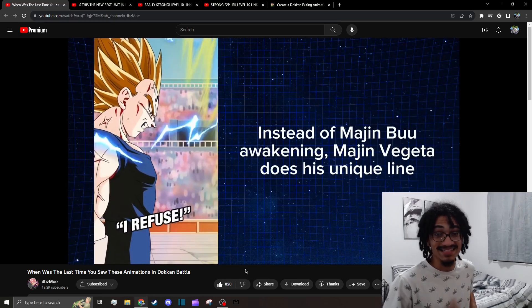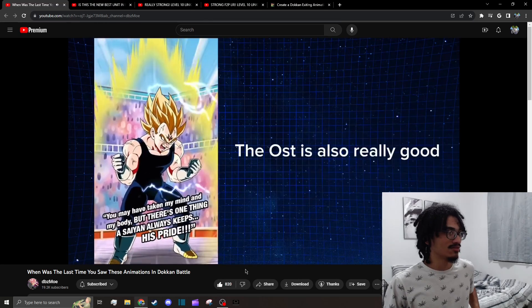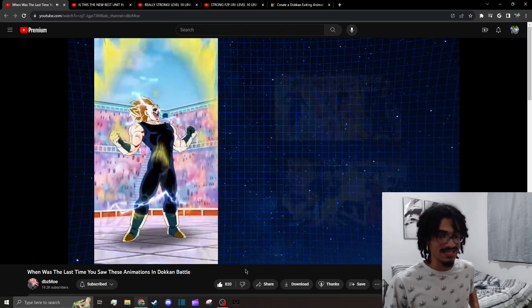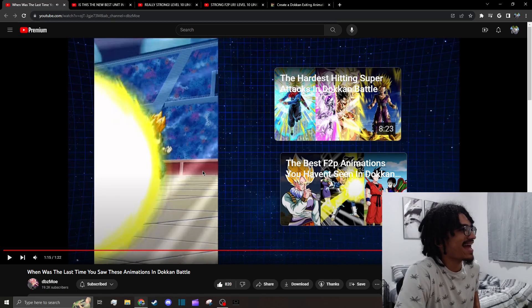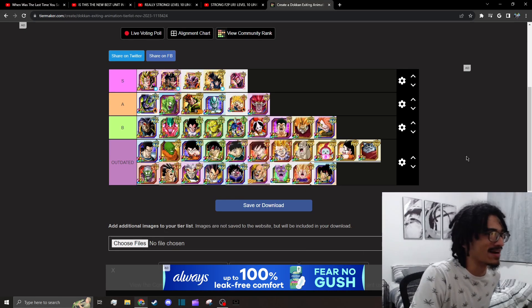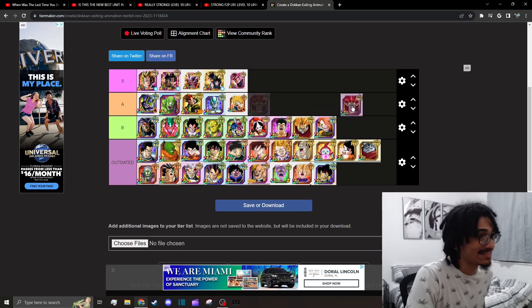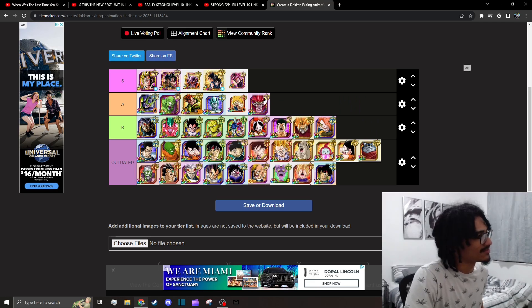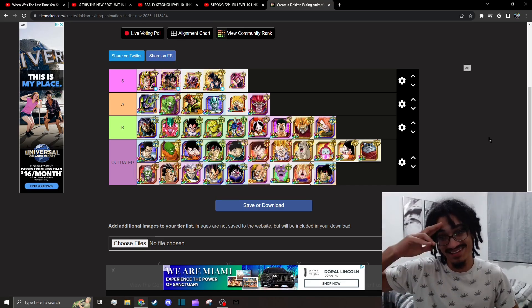Yep, this is the best one. This shitty-ass card has a great exit animation. That's really about it — B and Outdated are both not ordered, and A and S are ordered. We can probably move Demigra down since I don't completely remember his animation, though I do remember him having something. Anyway, that's really about it. I appreciate you guys watching. I'll catch you in the next video — love you all. Peace.